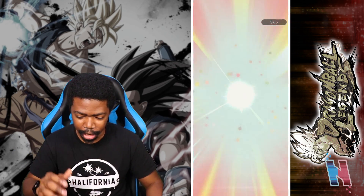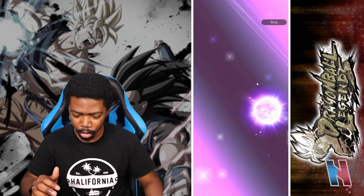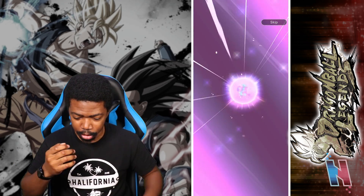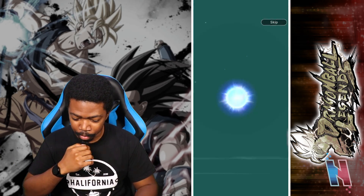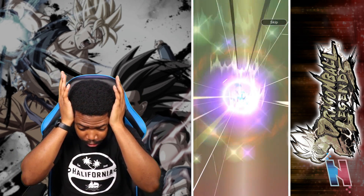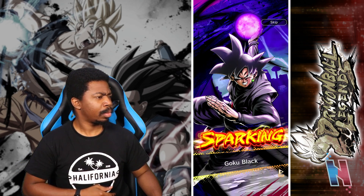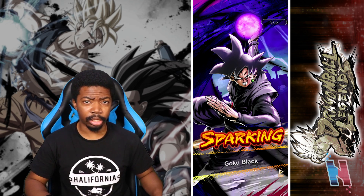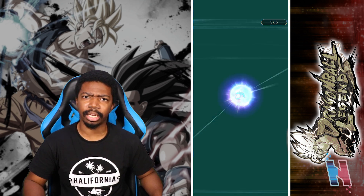Super Saiyan Blue Goku — I'll gladly take that. I still use him anyway so it's all good. Hero Guldo, Extreme — oh. Extreme Kid Buu — bad, not interested. Extreme Vegeta — oh my goodness. How are we — what is happening right now? I've not pulled this Goku Black in forever, it's been a very long time. I will take it.